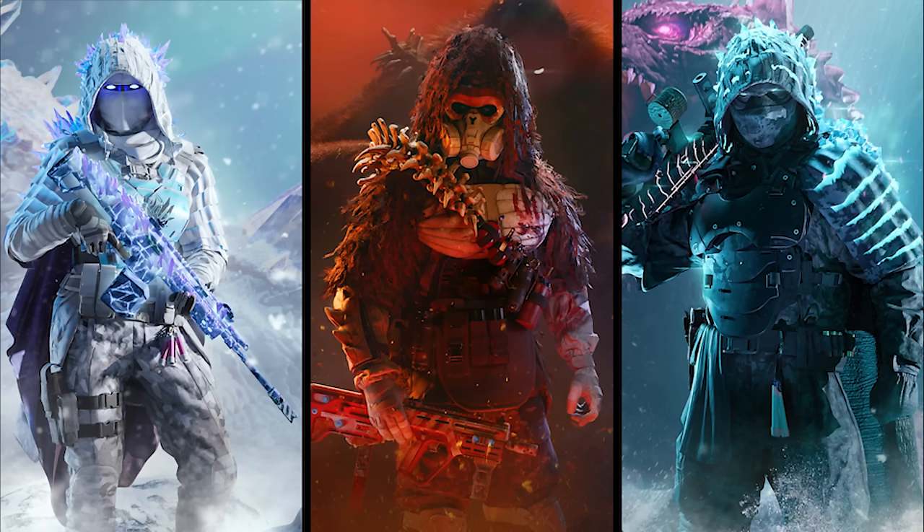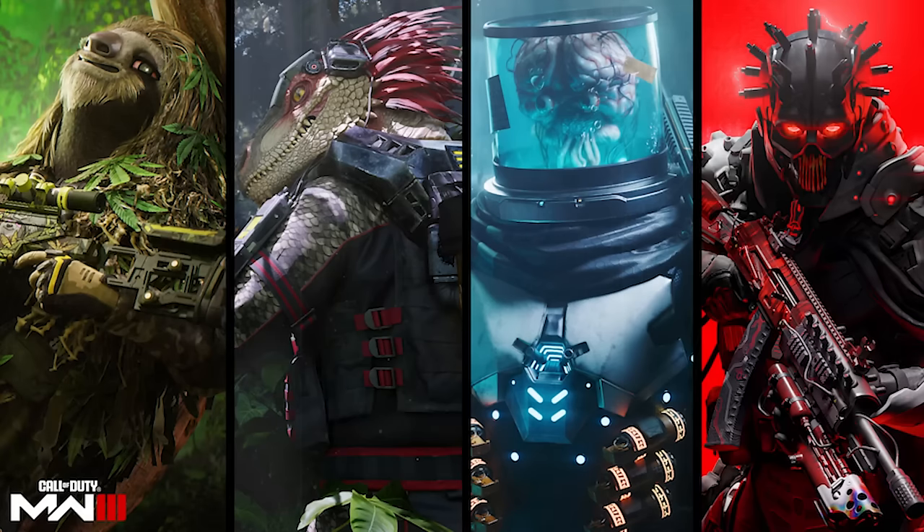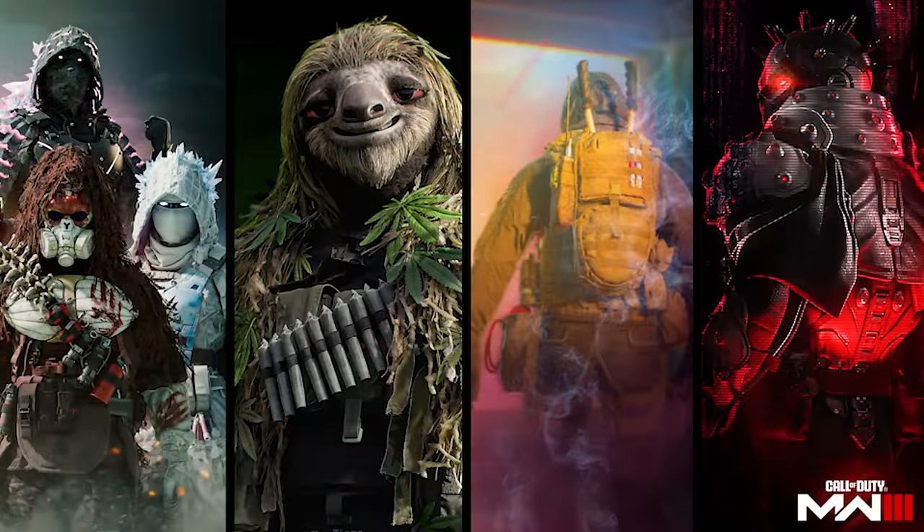Similar to what they did with the previous Kong event during Vanguard, they're doing a bundle collection deal — purchase multiple bundles and get different bonus items along the way, which I still don't recommend because it's just so much money. Other bundles coming include a 420 sloth, a velociraptor, a brain in a jar, and a robot character. We're finally getting dinosaurs in Call of Duty, which is pretty cool, but the detail going into these operator bundles while zombies gets neglected — that's frustrating.